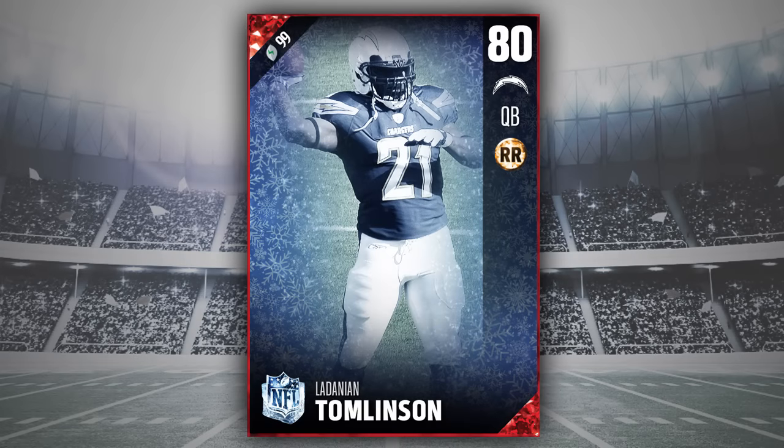The first one is LaDainian Tomlinson as a quarterback, which is why he's only 80 overall. The great thing about these out-of-position cards is you get to use players where they normally wouldn't play and take advantage of cool attributes. Tomlinson didn't play quarterback, but he actually passed surprisingly often for a running back and was quite effective. They'd pitch or hand the ball to him, he'd run outside and bomb it downfield — often to Antonio Gates or Vincent Jackson — usually for a touchdown. We've had running backs as QBs before, like Walter Payton, and Tomlinson would be a fun one.